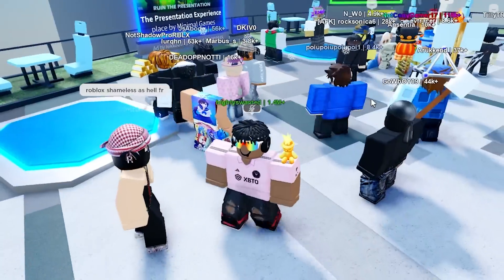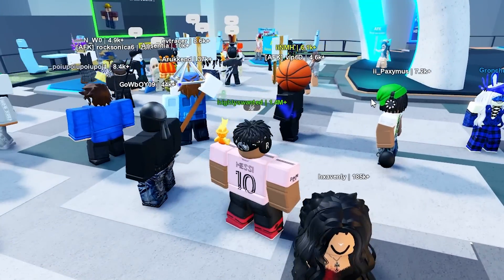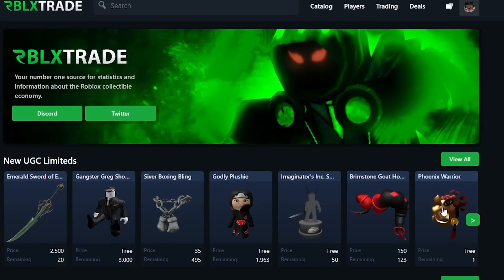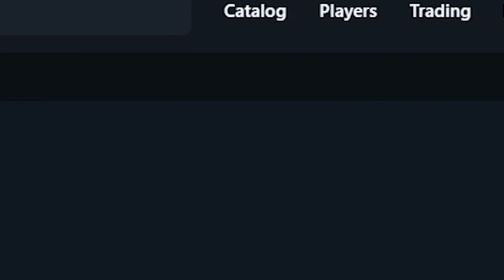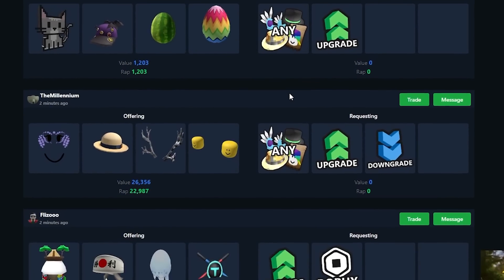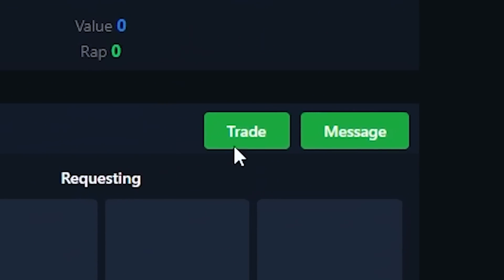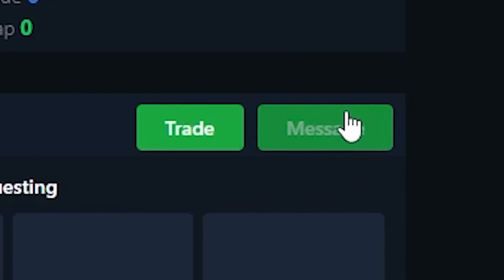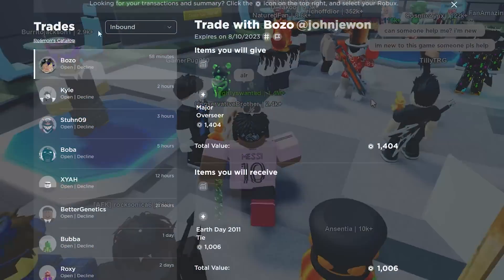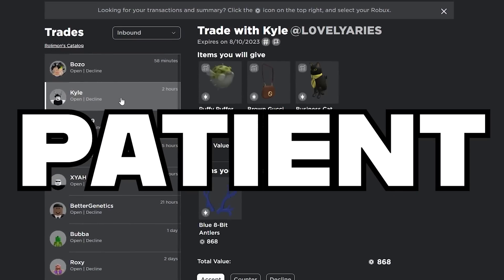Instead, try making some trade ads, or go on Discord pages — that could be the best way to get some trades inbound or to send out trades. Rblex trade also has a messaging feature so you can message people you want to trade with and see if you can get a trade done. When you're looking at trade ads and find items you want, you can press 'trade' right there, or press 'message' to message the person who owns that item.